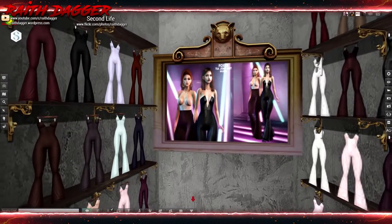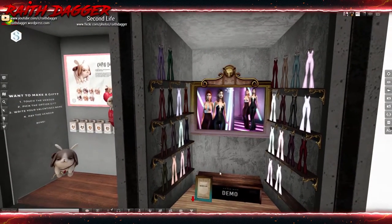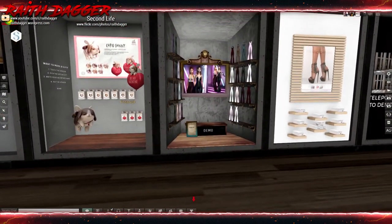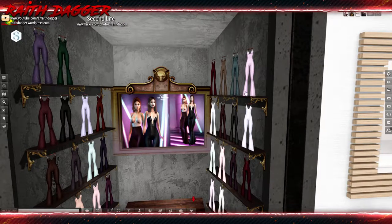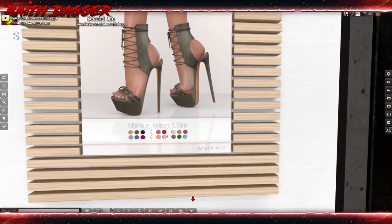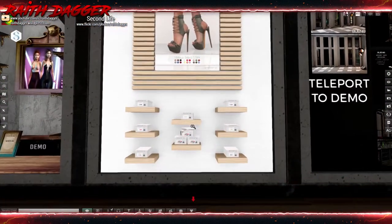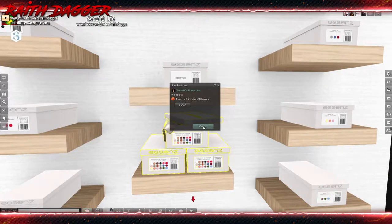Foxes - jumpsuits with quite a few different color options. Maitreya Laura. Essence - high heeled boots for Maitreya, Belleza, Slink. All colors 900, looks like three different color options.